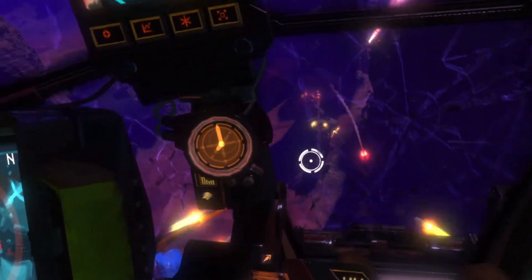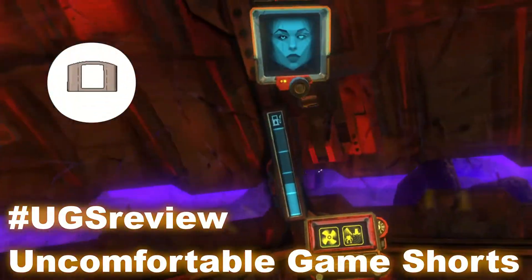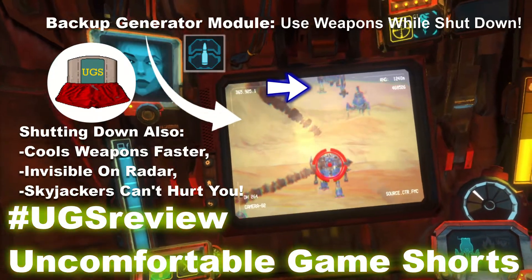If you're being hit by a skyjacker while flying around, turn off your engines and they won't be able to damage you anymore. Then turn the engine back on before hitting the ground and try for a safe landing. There are other cool things you can do with a shutdown mech — learn about them here, or maybe you want to learn about what makes each grinder unique.